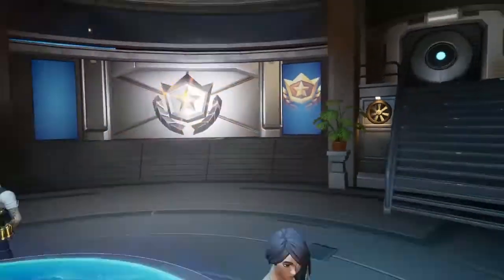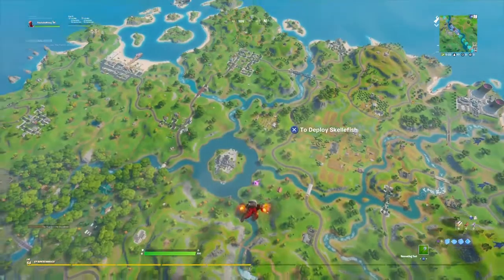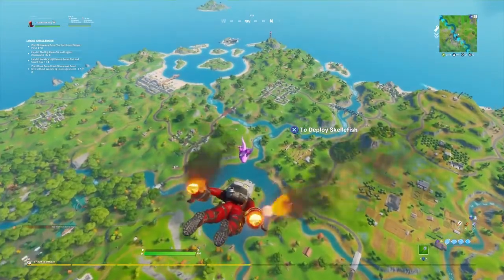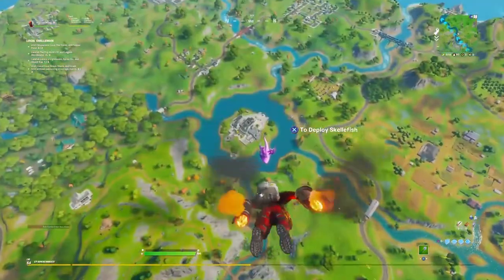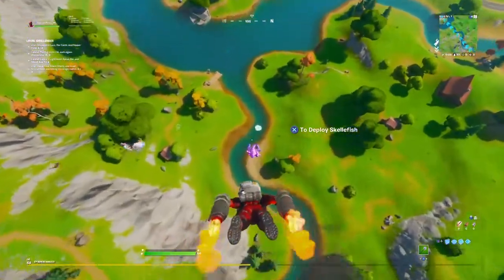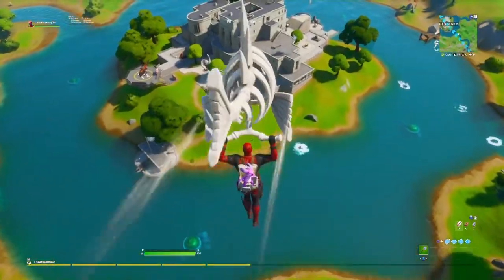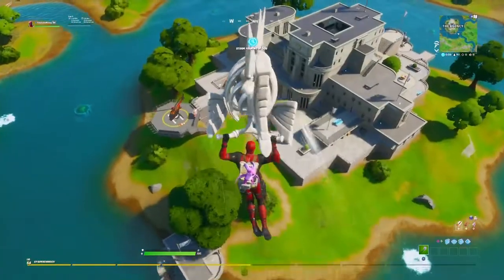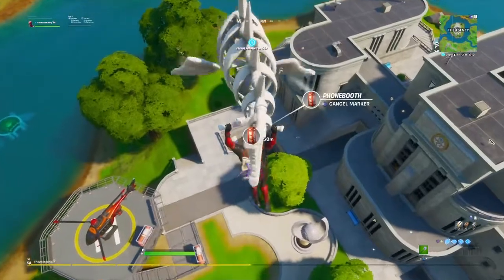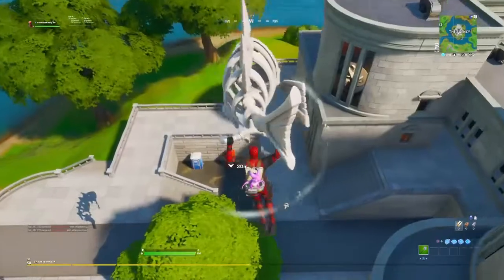I'm going to be showing you how to do the bottom one right now. What you want to do is go into a game — there are telephone boxes, so search up telephone box locations. The one I landed at today was the Agency telephone box. You want to land with any skin, by the way, it doesn't really matter. Look right there guys — this is how you get it. You go to this phone booth, right here.